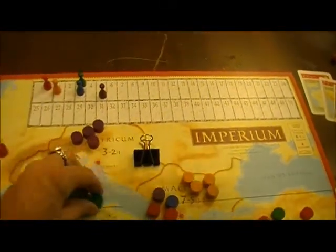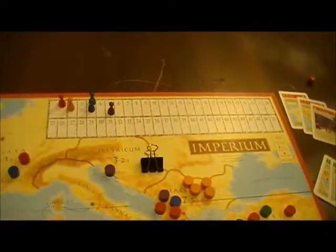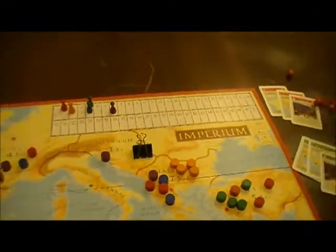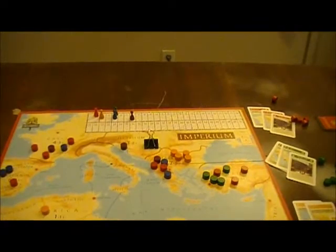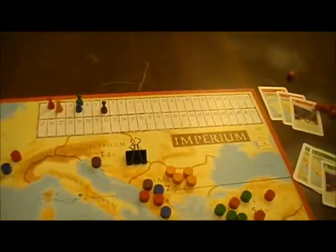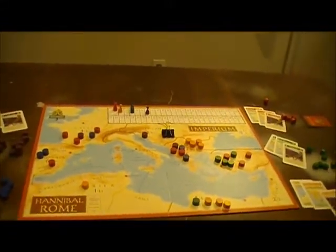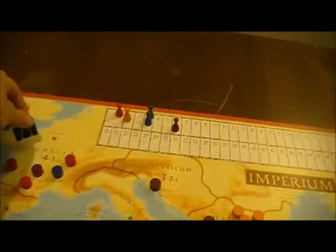It's very easy to end up putting pieces in the capital by accident. Purple ends up with an extra point for having a Pro Consulship, and if they can connect Pro Councils they'll start getting more points — though that doesn't look very likely since both adjacent areas are far behind. This gives them an advantage for later. The marker moves on to four and we go around again.